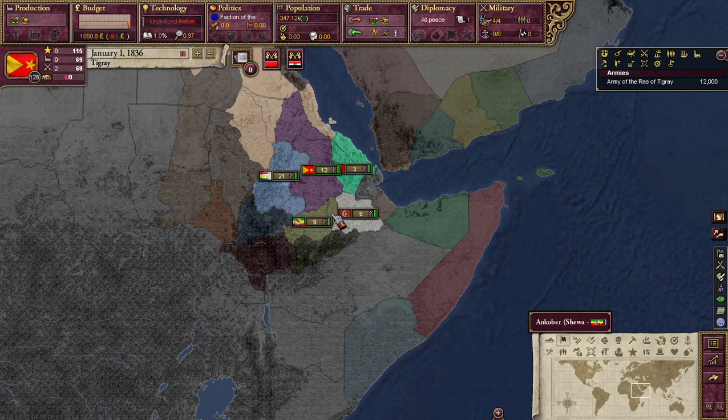I like playing as the Kingdom of Axum as a challenge in Crusader Kings 2, since you're on the far south of the map surrounded by enemies. In EU4 they're a stealth superpower that can, with some challenge, become one of the strongest countries in the game. In Victoria 2 they are interesting for all the reasons I've just described, and in Hearts of Iron 4 they're a fun way to beat your head against the wall for a few hours.